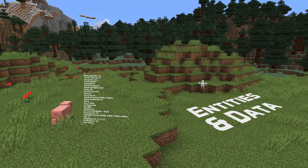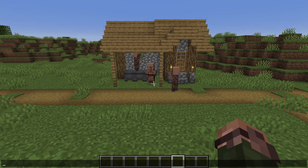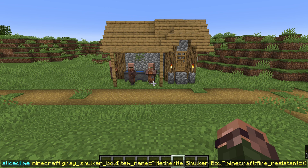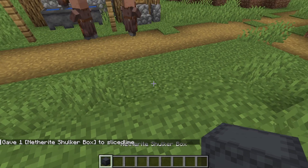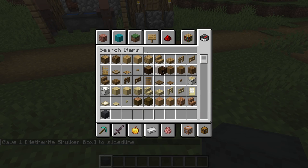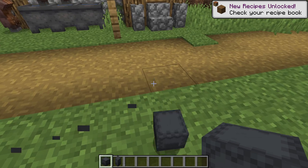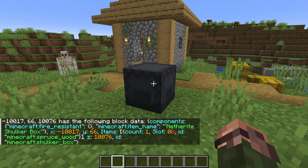In entity and data news, item components with non-default values are now stored on block entities when those blocks are placed. Those components can then be restored when the block is broken by using a copy_components function in the loot table for the block, which is done for some of the block entity blocks by default. The serialized form of these components is the same as on items — a components field which is a map from namespaced component ID to component data. Some components that had prior handling, like a custom name, might not be present in the components field since they are already loaded into the block entity itself. Note that removed component types are not supported in block entities.